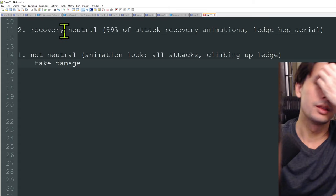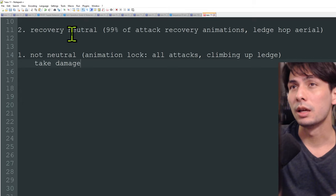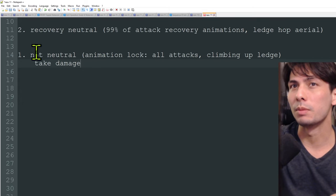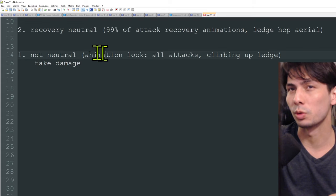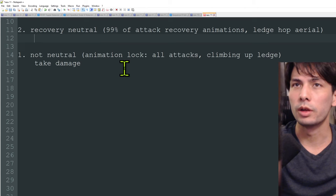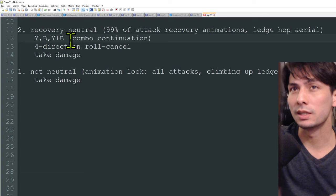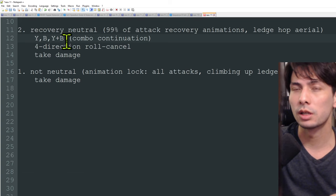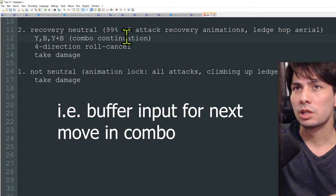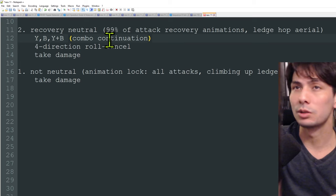The next state is recovery neutral. This is at the end of all of your attacks. It's still not a great state to be in, but it's better than true animation lock. From recovery neutral, you have a couple of options. You can continue your combo — if you're doing Y/B or Y+B attack strings (Triangle/Square on PlayStation) you can do the next move and keep it going. Obviously you don't want to do this if the monster is about to attack you, but technically you can.